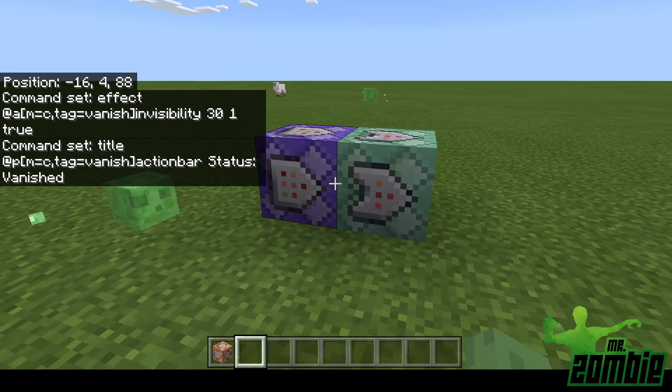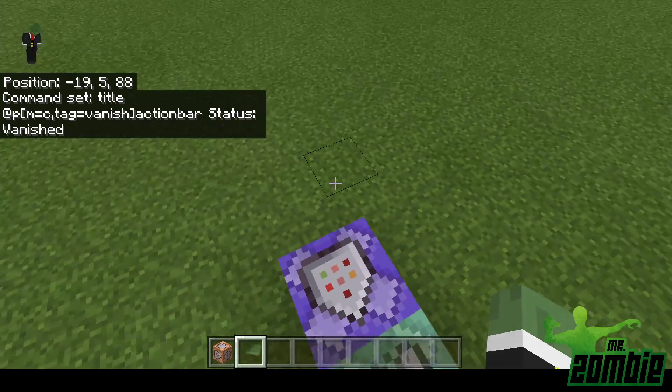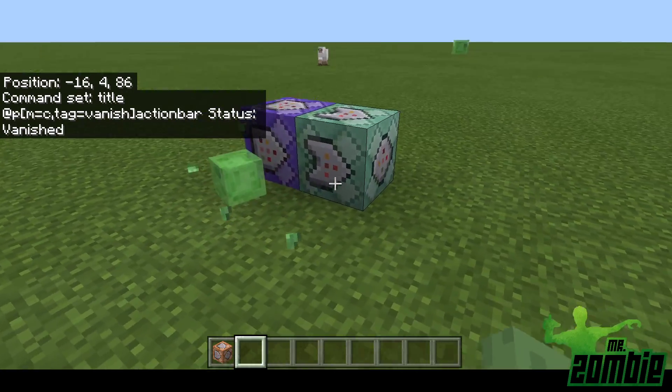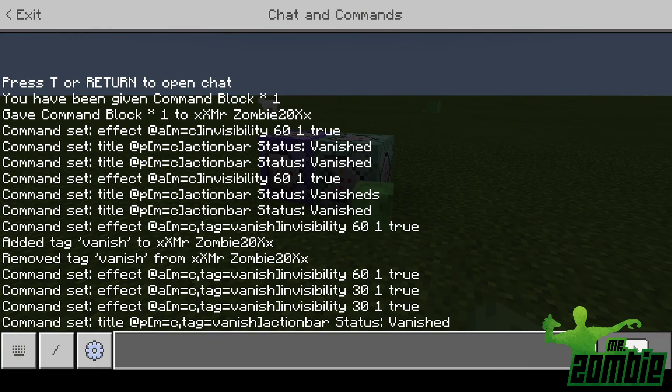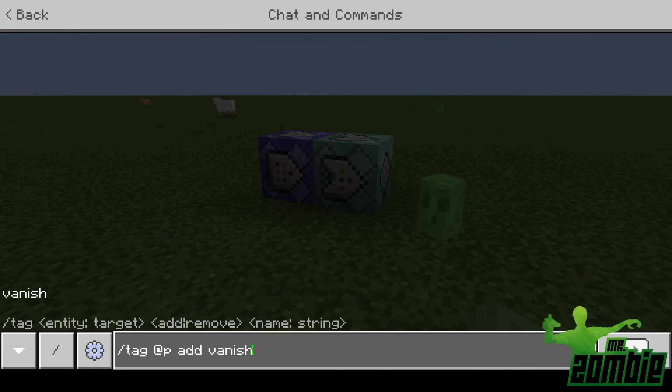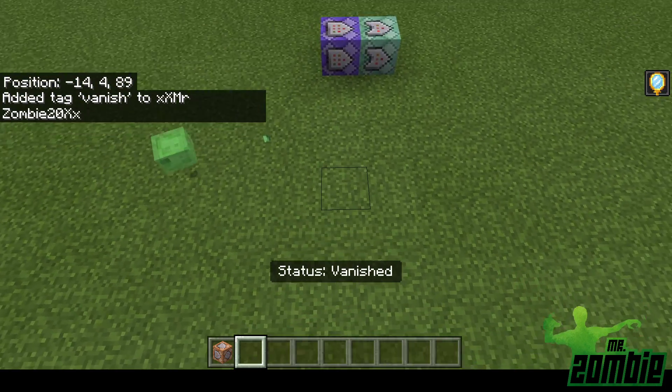Now I'm in creative but I don't have the vanish ability on. So what you do is open up the command and add a tag to yourself — or closest player, which would be @p — but to yourself if you're around a lot of people. Add vanish. Now I am completely invisible.